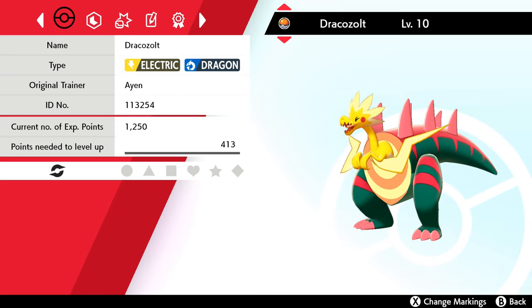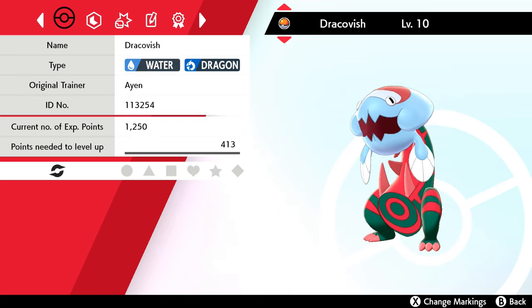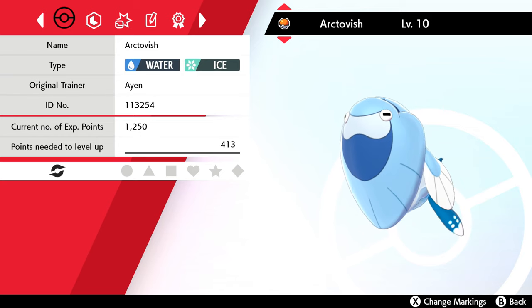Bird and Drake for Dracozolt, an electric dragon type. Bird and Dino for Arctozolt, an electric ice type. Fish and Drake for Dracovish, a water dragon type. And finally Fish and Dino for Arctovish, a water ice type.